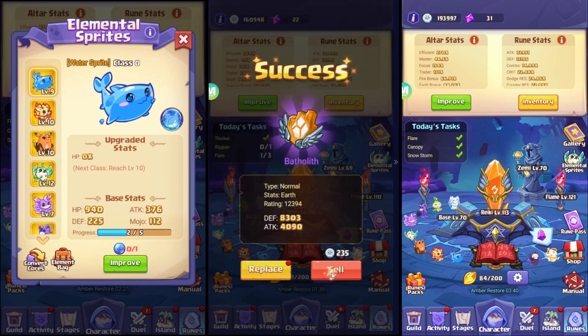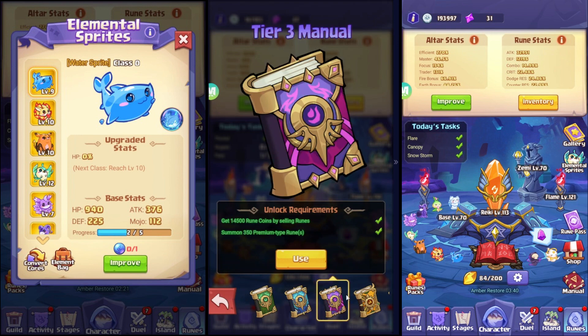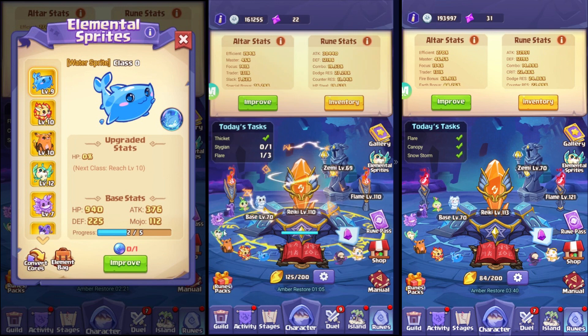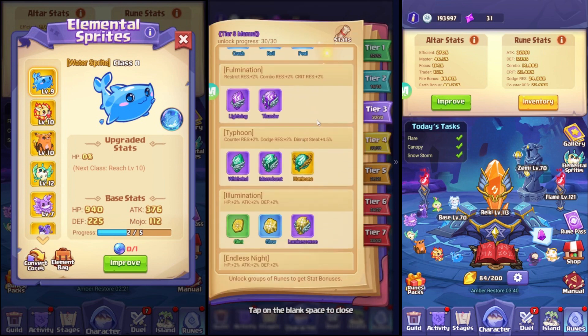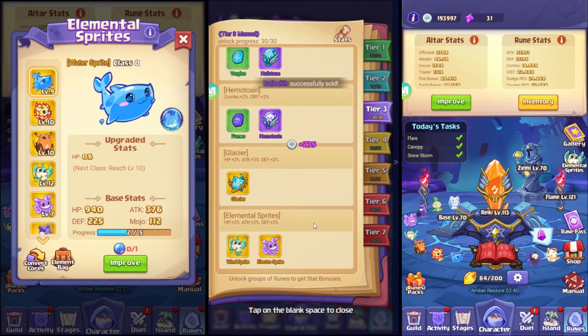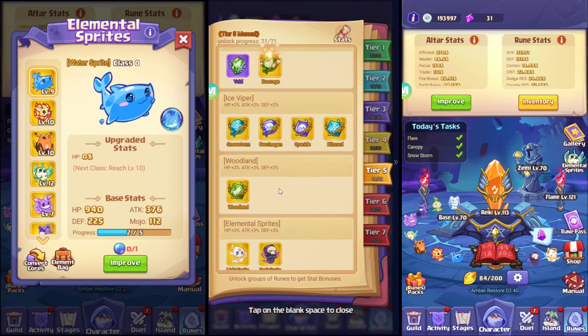Another tip for getting sprites: I believe I made a video on this — you basically just switch to the specific tier manual. If you haven't unlocked water, earth, or fire, go to tier two. For wind and electro, go to tier three. For ice, wood, and toxic, go to tier four. And tier five is for the dark and light sprite.